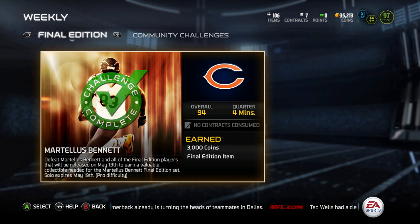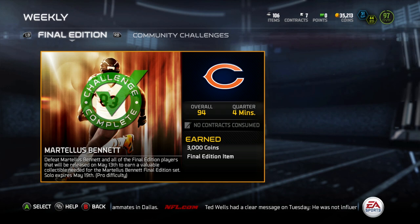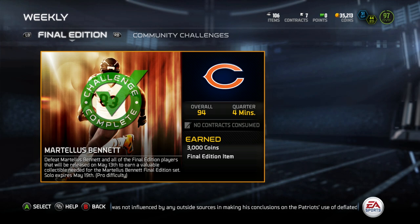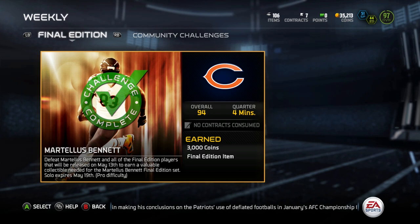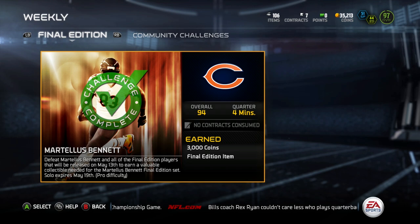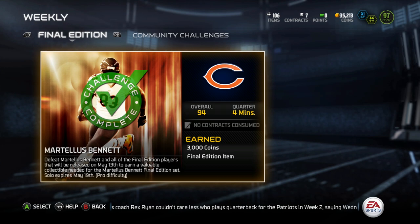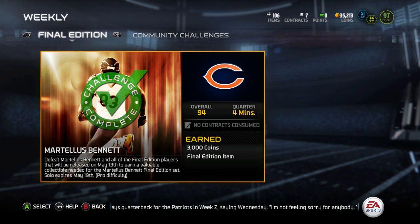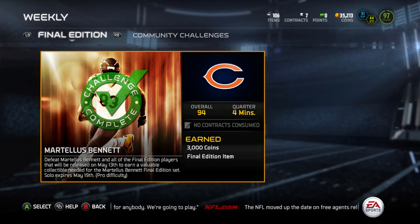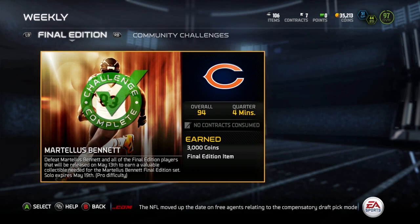This is going to be a really great card for a lot of you guys. Definitely go out there and get this challenge done — give yourself a head start on getting your own 98 overall Martellus Bennett. I would wait a little bit though — don't do like I did a couple of times this year and spend a ton of money getting a Final Edition player in the first 24 hours. Give it a couple of days and the value will fall a bit. I think it's going to settle in like most Final Edition cards in that 70–80k range. It's a card you can put in your lineup and be set till Madden 16.